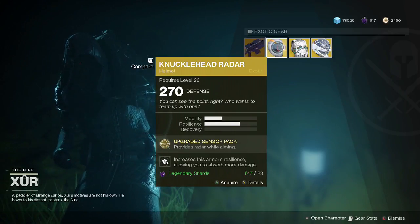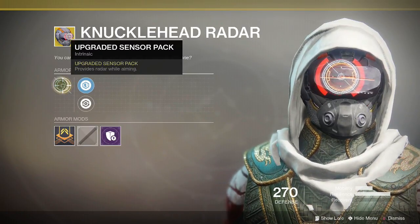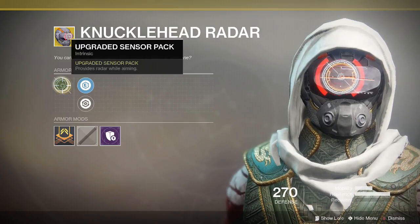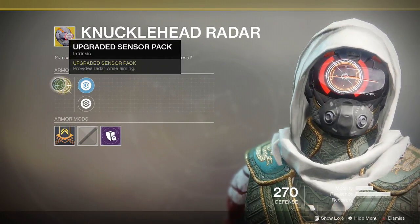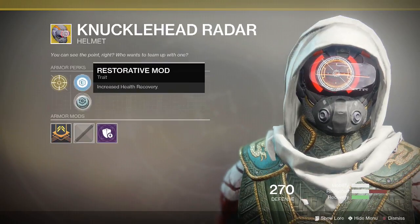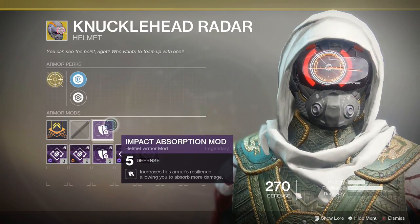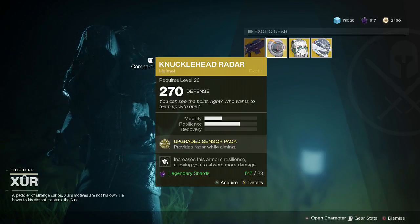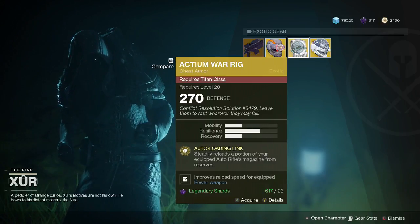Next we have the Knucklehead Radar for the Hunter at 23 legendary shards. Upgraded sensor pack provides radar while aiming — it's the old third eye perk, where when you aim down sights you still have your radar. On the Knucklehead Radar this applies to all weapons, not just primaries. It also has increased health recovery with an impact absorption mod for the helmet, giving you increased resilience. Not a bad helmet, but if you're a big fan of your radar — and I am — it might be worth wearing as a hunter. Personally, it's not going to be my number one choice.